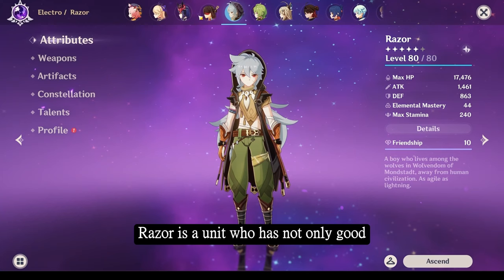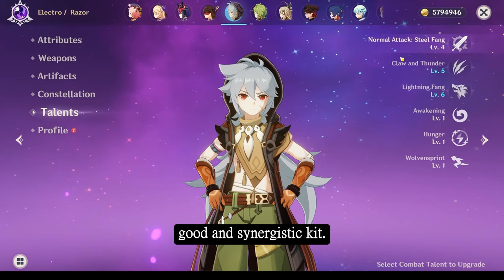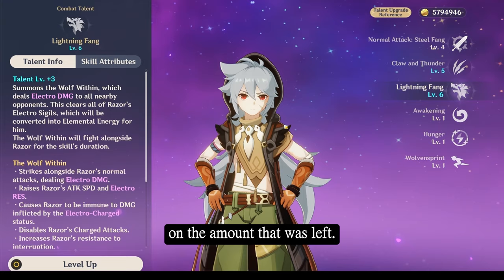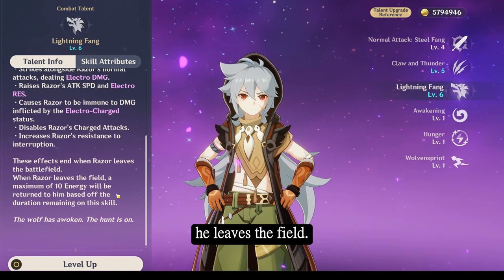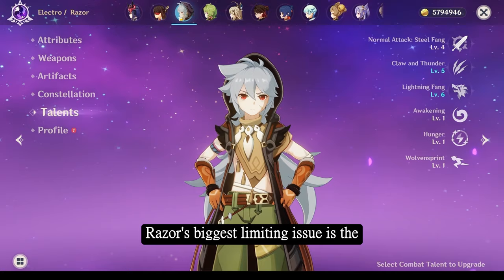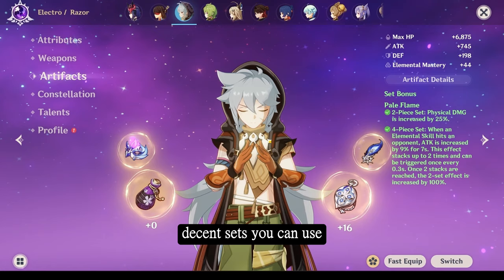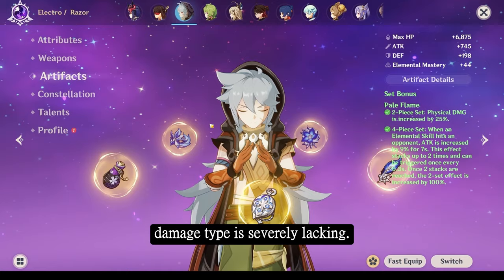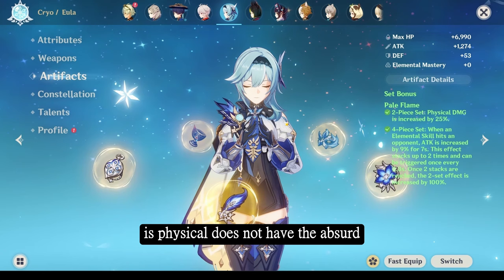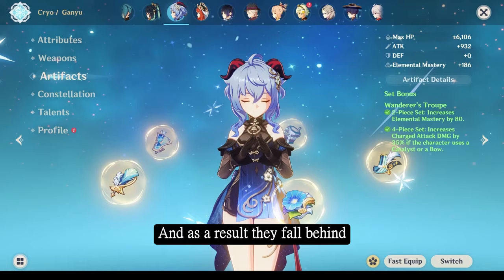Razor is a unit who has not only good constellations but a very good and synergistic kit. Outside of increasing his own energy regeneration rate, he has the unique ability that if you swap out of his elemental burst early, he regenerates energy based on the amount that was left — a maximum of 10 energy returned to him once he leaves the field. This means you are more incentivized and more capable of swapping off Razor in the event that you need to. Razor's biggest limiting issue is the fact that he is mainly a physical DPS. Whilst physical does have decent sets, physical as a damage type is severely lacking compared to elemental reactions.